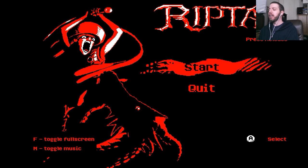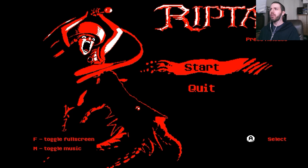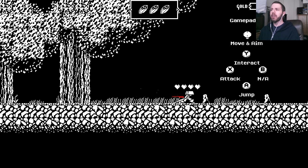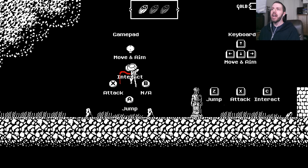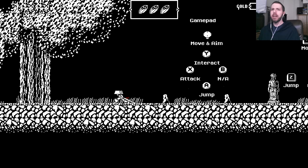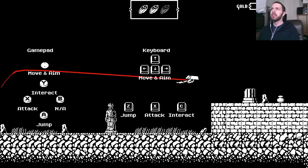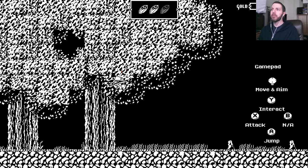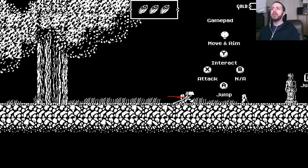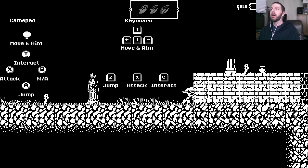This is a 2D action platformer with a monochrome art style, and the core of the game is the combat, which involves slashing. You can slash in any direction, so I would recommend using a gamepad — I'm using an Xbox One controller here — because I can't imagine a keyboard would feel super great for this. Up at the top of the screen you have three gems, so you have to be judicious with your slashing because if you run out of gems you can't do anything.